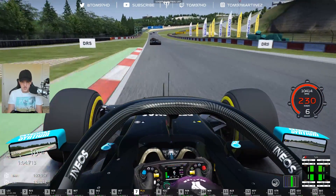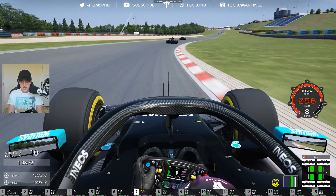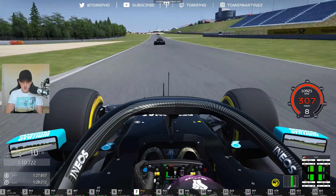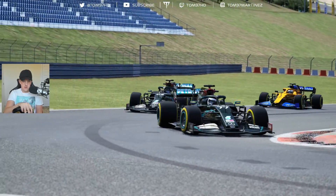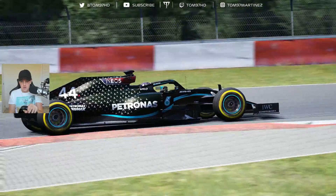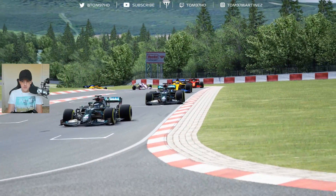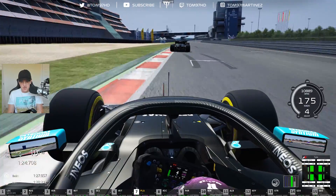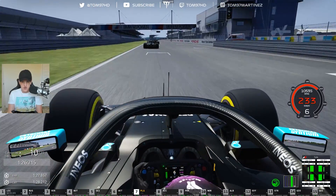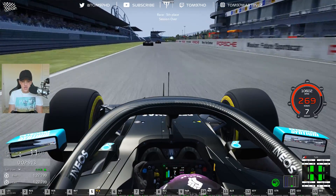I don't think we're going to be able to get any more positions in this race. DRS on the back straight — Bottas ahead, closing in on Verstappen for the podium. Through the final chicane, just taking it easy and trying to get the power down. That's it — Leclerc is going to win it, George Russell in second in the Williams, Verstappen third, and we come home in P5. I'll take that — what a race!